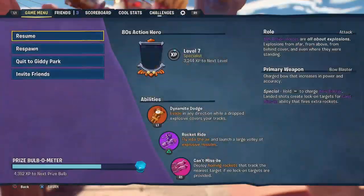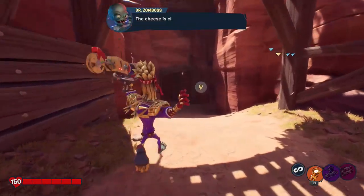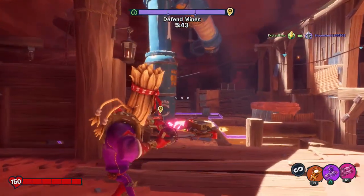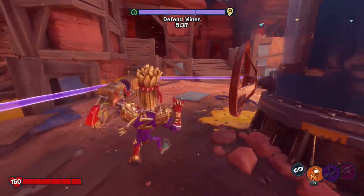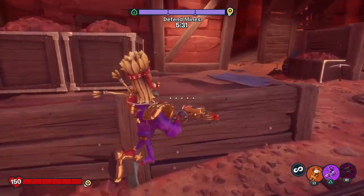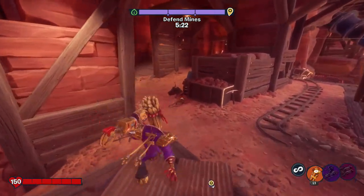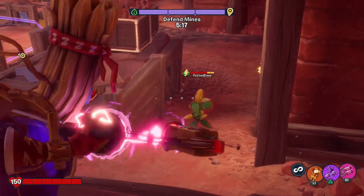They got the first point. We still need another 2,600 experience to get this first bulb of today's episode. Chances are looking low that I'll get two bulbs today but we'll certainly try. I'd love to hear your tips for 80s Action Hero — I feel like he's a character I'm struggling with. I feel like a lot of my struggles with characters subside once I get more upgrades — the upgrades make a huge difference when it comes to competing with enemies.